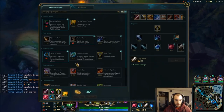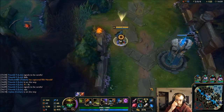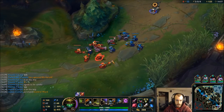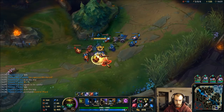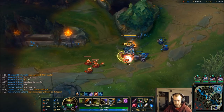Then after Frozen Mallet I can go Sterak's or Rage Blade. I could always get a Gunblade after that — that might not be a bad idea: go Frozen Mallet into Gunblade. We'll see, a couple different options for you. I am very tempted to go the Titanic route for the wave clear — that's gonna be really nice against Graves because he has a lot of cleave clear.